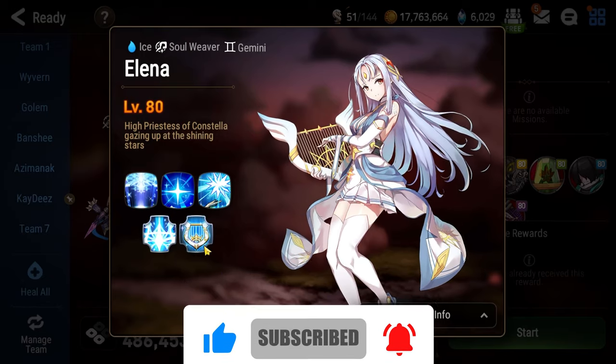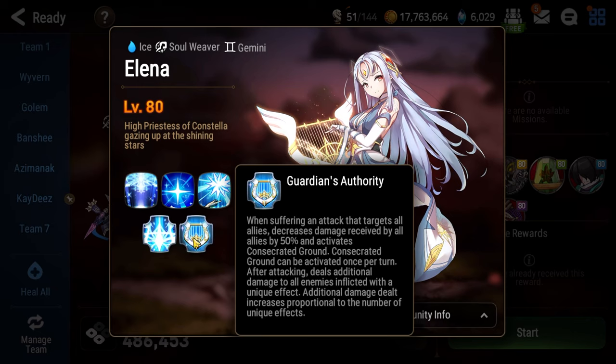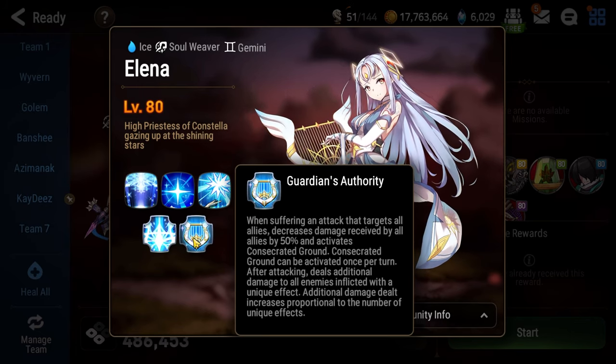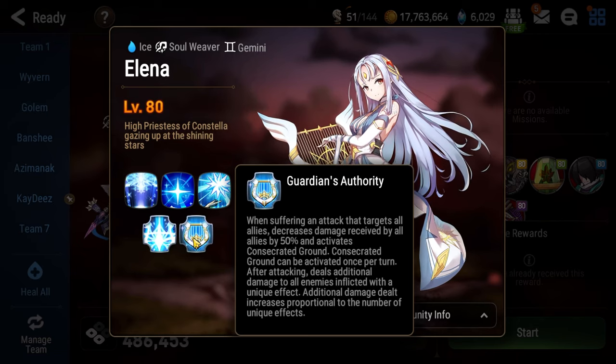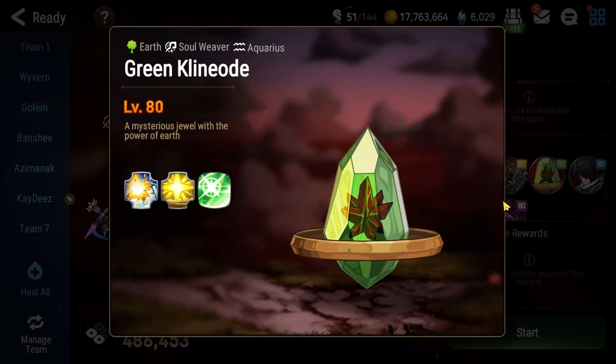Floor 116 will have you facing off against Elena. Her and her allies inflict debuffs that you can't dispel by normal means throughout the fight. The more debuffs that you have on your units, the more damage Elena and her allies will deal to you. In order to dispel the debuffs, you're going to need to attack this green crystal that is there during the fight. It will have a symbol next to its life bar indicating which debuff it dispels from all allies whenever you attack it.